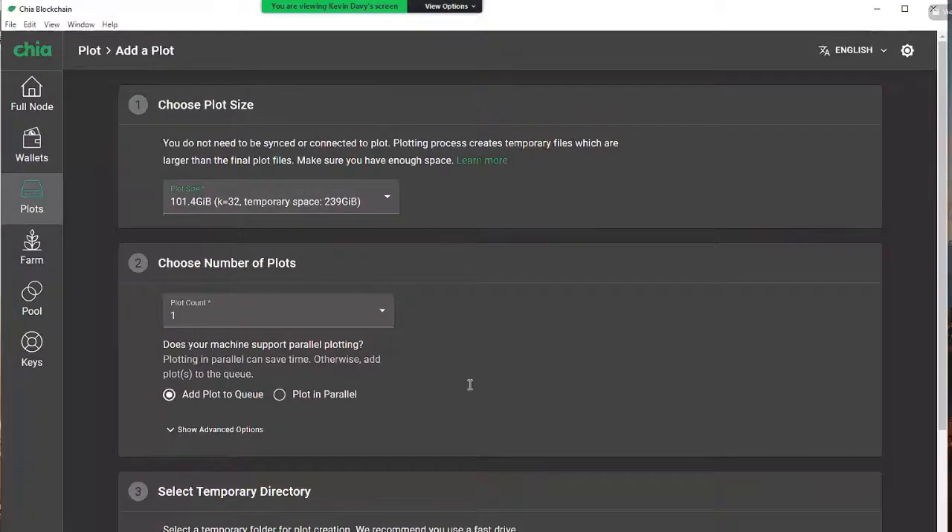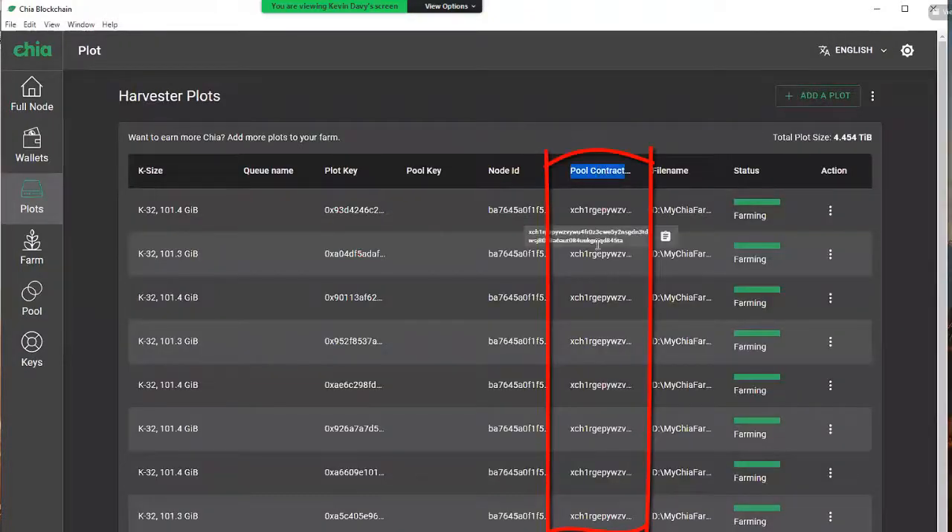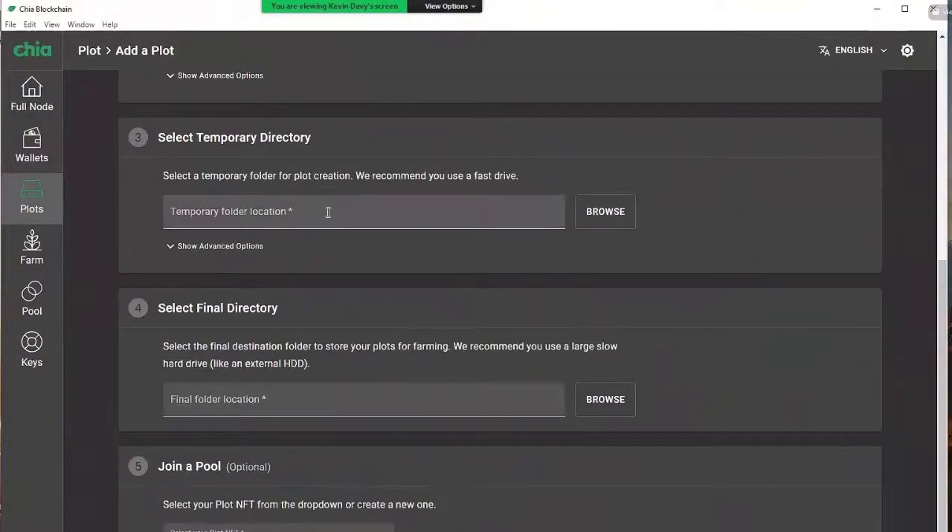From the Pool tab you want to make sure you're creating your plots from that location so the plots are actually connected to the pool and not just on your own. This also allows you to see a pool contract when you created the plot on the Plots tab. When looking at the Plots tab after connecting a plot to a pool, make sure you look in the Pool Contract field and verify that it's not blank. Chia creates the fastest plots on internal hard drives and then you can move them to an external hard drive — this is actually built into the application, so they're expecting you to do that.